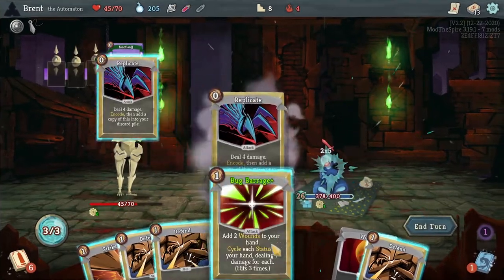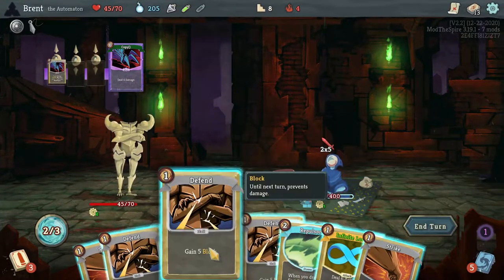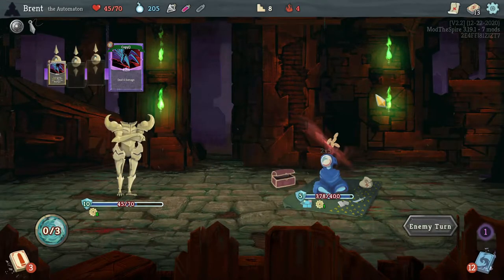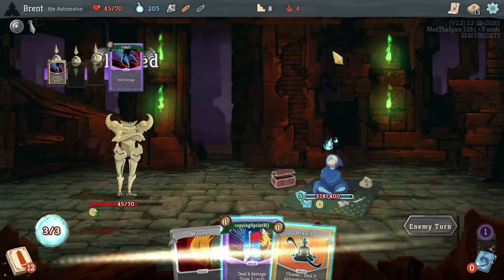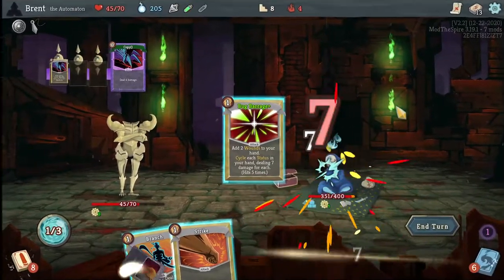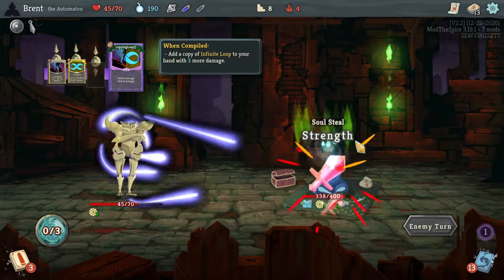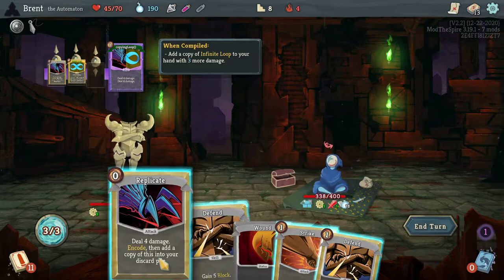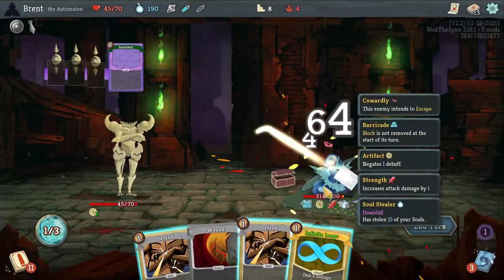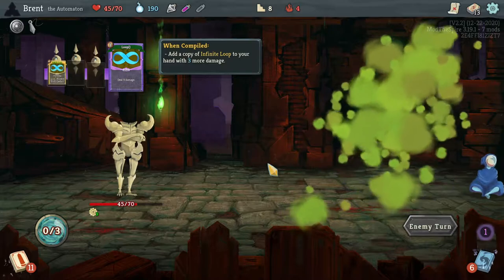Do you want to take five? No, I don't. Unfortunate, but that's fine. Sprinting combat. That Bug Barrage here for a good amount of damage. Look at that — could be really good with strength if we can get some. That's something to keep in mind. We still got plenty of nonsense here, plenty of money. We cycled the Infinite Loop like three times. Pretty good.